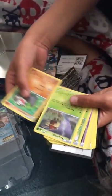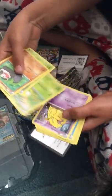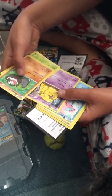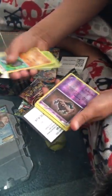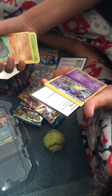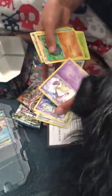The first card we have is a Phantum, a Croat, a Petal, a Drowzee, a Corsola, a Phantom Holo, an Amoonguss Holo. It's a rare.